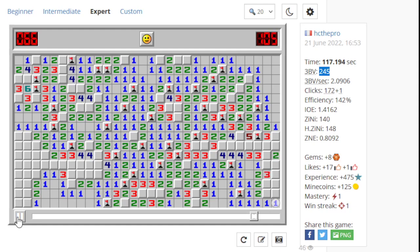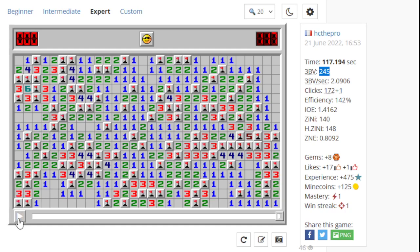Then it ends up being just left click city for the rest of all these. We get to the left side of the board — nothing too crazy happens here. We get a flag, then a chord, and then this chord. Over here we have the guaranteed opening which is spotted by 8C right away, so we just click the square — good stuff. And then we complete.